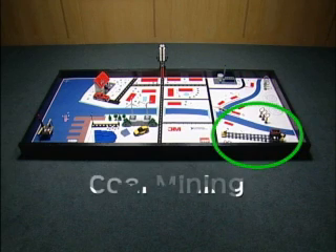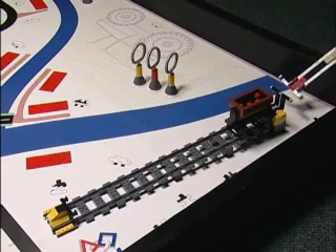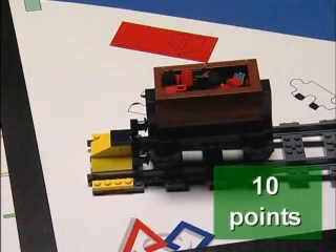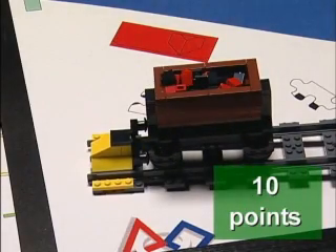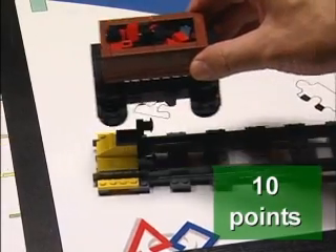Coal mining mission: get the loaded rail car to roll down the railroad tracks. Only if and when the loaded rail car touches the stoppers at the end, the team is allowed to retrieve it to base by hand for 10 points.